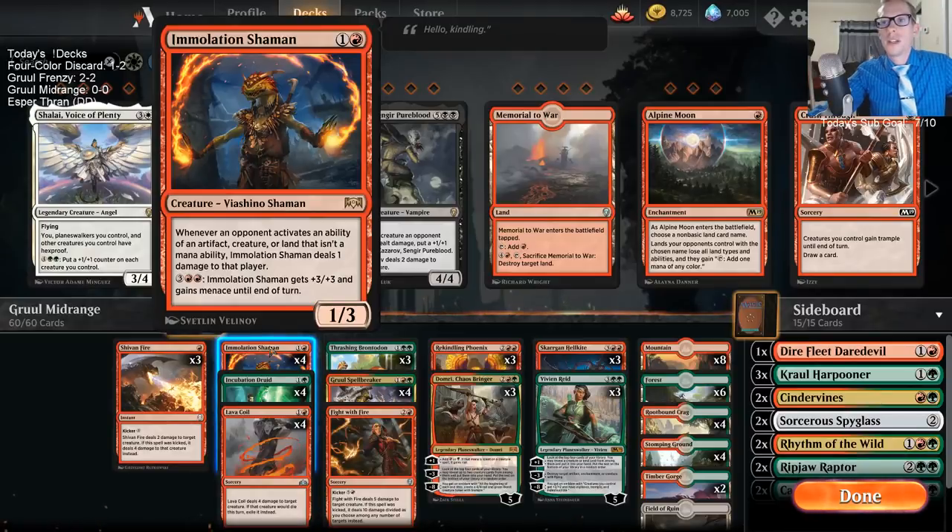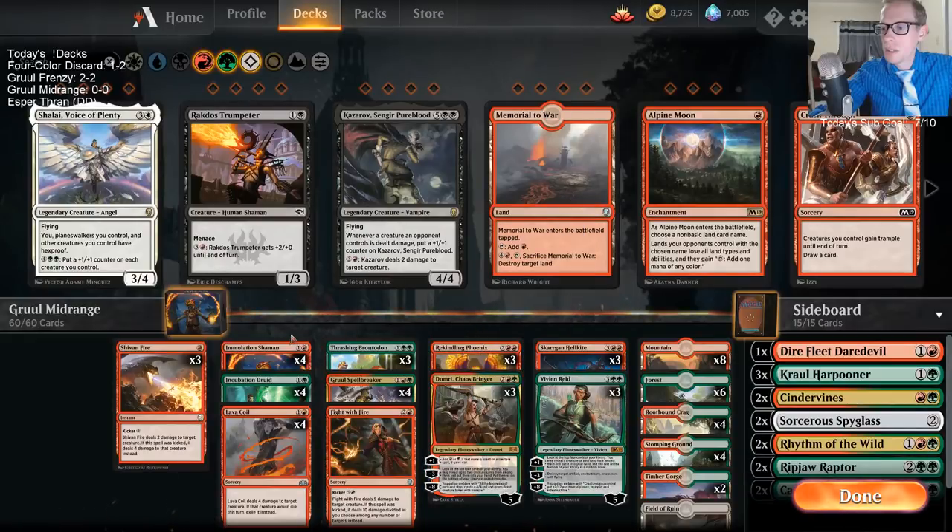Immolation Shaman is the big card that's different in this one — two mana, one-three, and whenever an opponent activates an ability of an artifact, creature, or land that isn't a mana ability, it deals one damage to them. There's not a whole lot of abilities that will trigger off of that. For lands you're looking at like Ascanta the Sunken Ruin; for artifacts, Treasure Map; creatures like adapting or activating the Hellkite or Brontodon. But opponents could have those, like Resplendent Angel and similar things. It also has the ability to pay five mana to make it a four-six with menace, which is pretty cool. We have a bunch of Domris in here to go with our creatures as well.